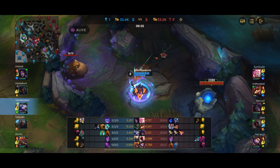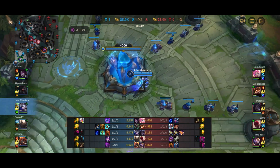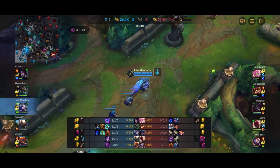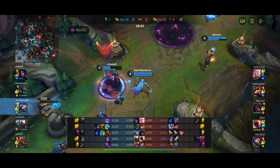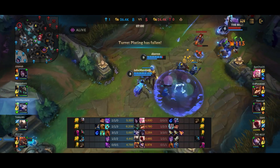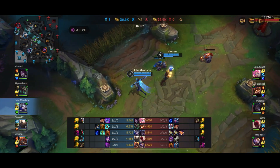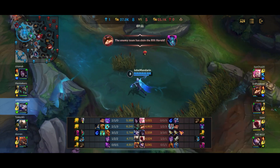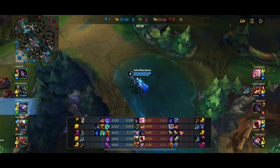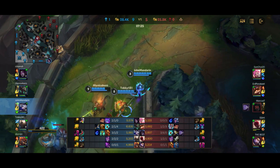The enemy team gets mid priority and starts shoving down mid. Since I don't have my support item completed yet, I buy the tear first to start stacking, and on my next back I can pick up Redemption when my support item is completed. In this game I've been roaming a lot more than a general support would. I'm staying with the ADC because a lot of the action has been happening elsewhere — Blitzcrank has been roaming to mid a lot, and the Herald fight happened in the bot side.